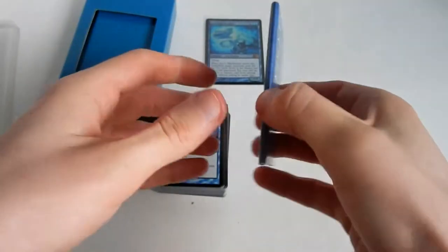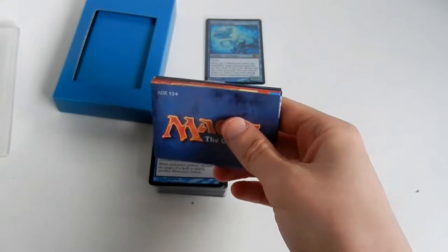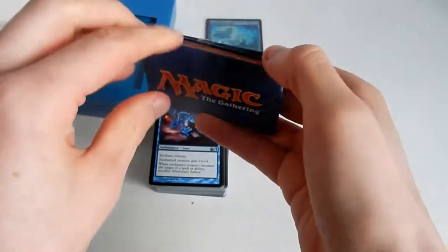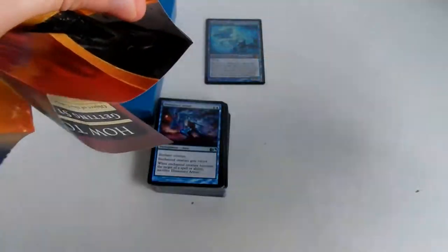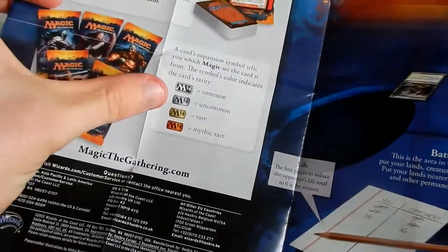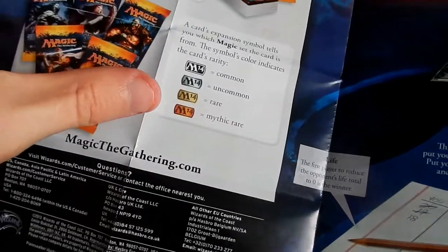Before getting into the deck itself we shall quickly look through this strategy insert. It's sealed, so I need scissors. Here we go. And here's what you need — all the different rarity symbols. Black on white is common, silver on black is uncommon, gold on black is rare, and a copperish metal on black is mythic.